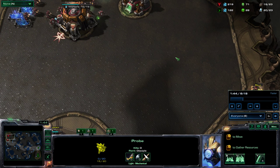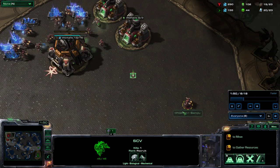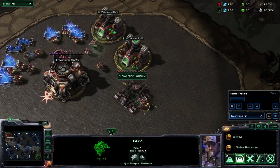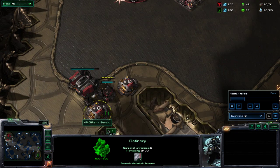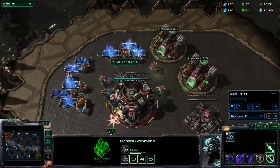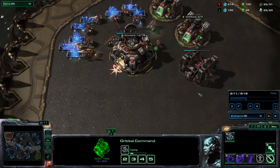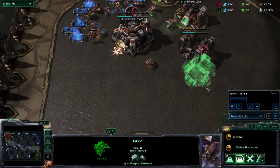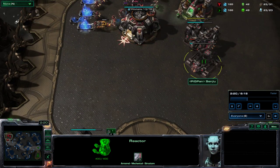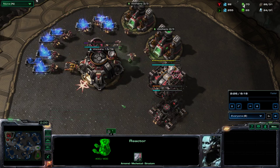I'm killing that probe, which is good because I don't want my build to get scouted. Once we have 100 gas we build a factory. We keep making marines and workers until we have all the mineral lines filled. We need another worker to build a second factory. So we end up with two factories and one barracks — that's all the production we're going to get because we're hitting at four minutes, which is only 90 seconds away.